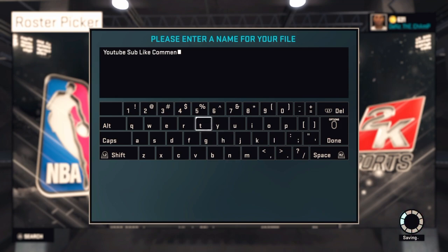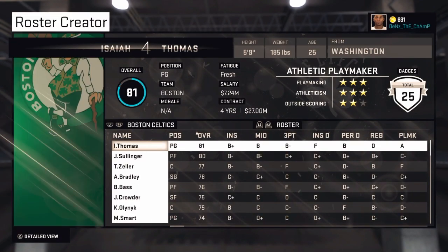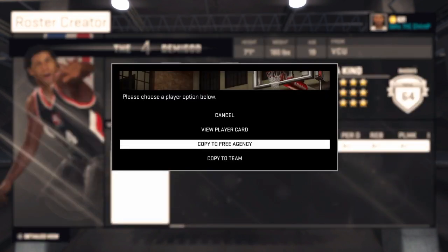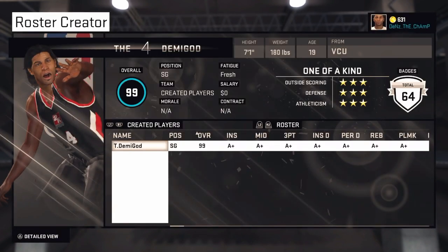After you do that, take a player off the team that your MyPlayer is on — you have to remember what team your player is on. Then you copy him to the team that he is on and assign him as a starter.